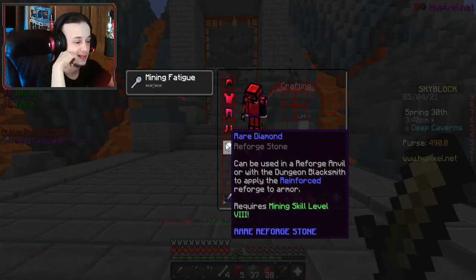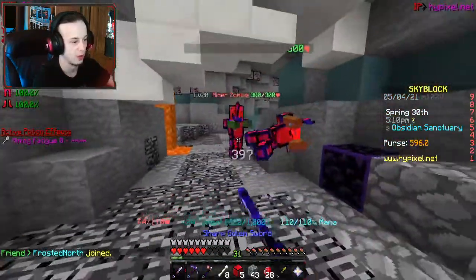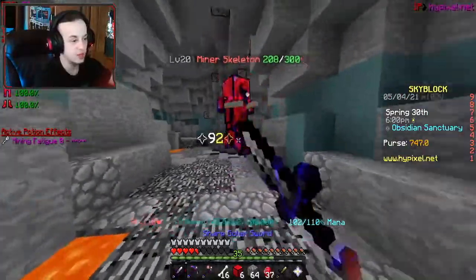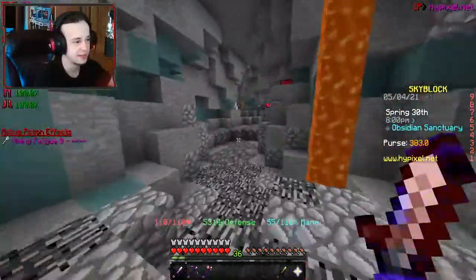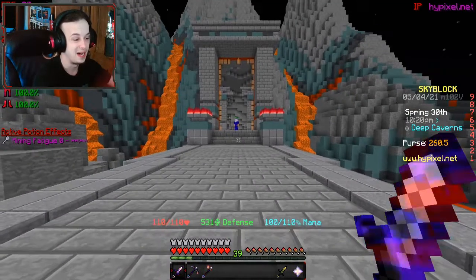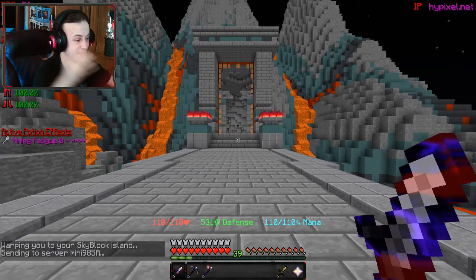These are reforged at an anvil, or with the dungeon blacksmith to apply the reinforced reforge to your armor. You have to be very aware of where the zombies are. It stunned him. Why did you spawn on me? I don't want to stop until I get the obsidian thing unlocked. Not enough mana — damn it. I ended up dying. I wasn't prepared for it, but also I was trying to go to my island because I ended up getting the minion unlocked.